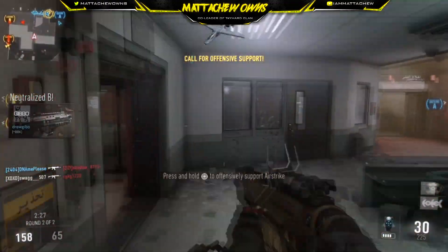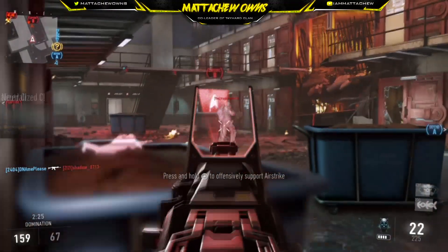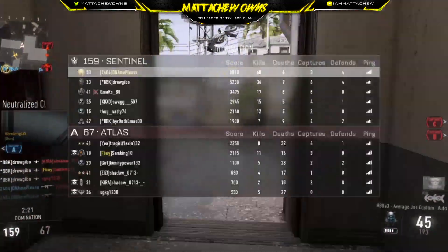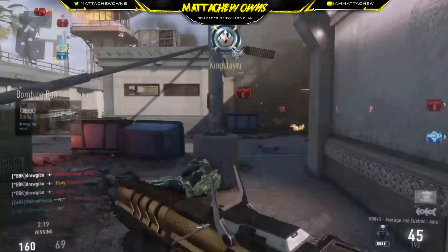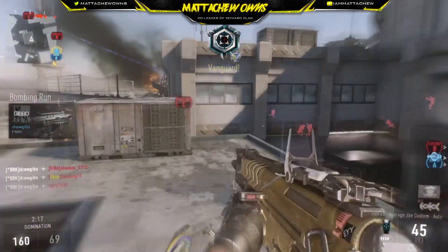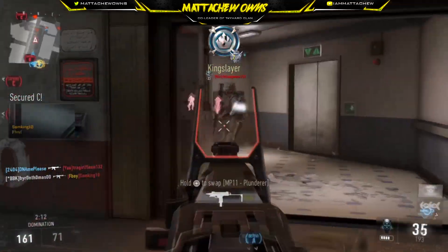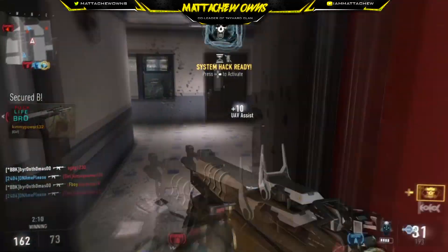We're winning this fight. Friendly bombing run clearing away. Friendly UAV above. Losing care package. Enemy has Charlie. Enemy has B. UAV ready. Enemy UAV above.